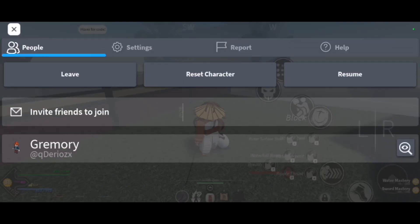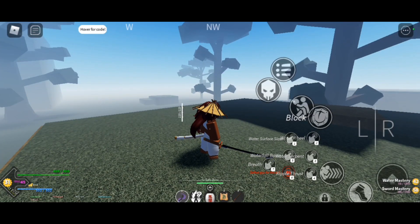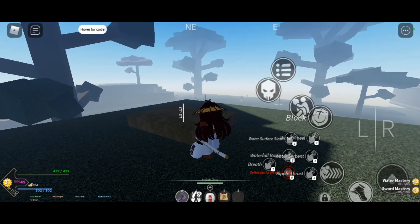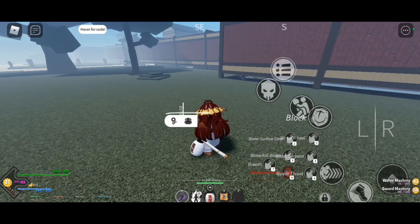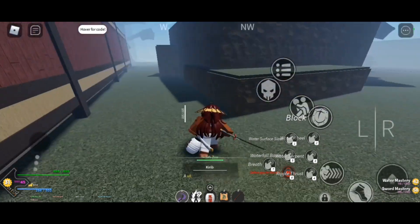Finally fixing mobile controls — finally added the menu button like everybody wanted, and the permanent buttons on screen instead of just getting tapped. The only tap input left is the edit button. Finally, an actual menu button — oh my god.